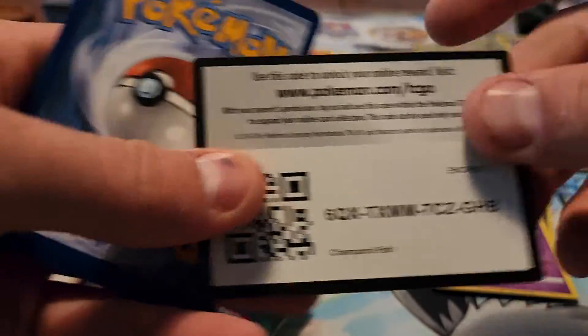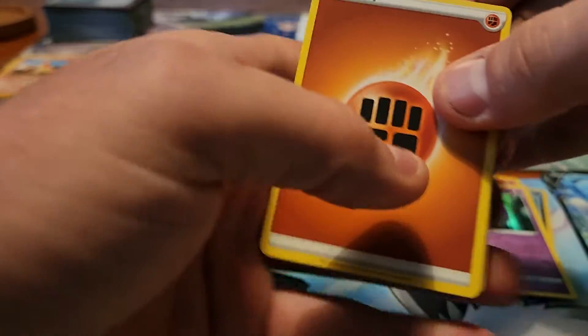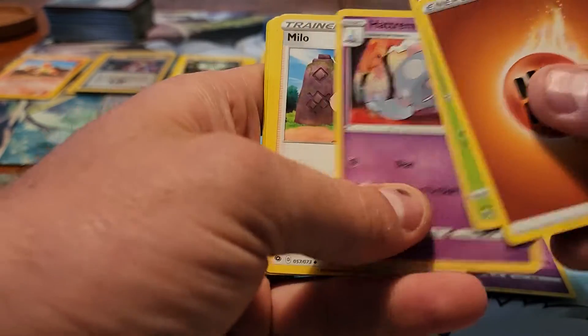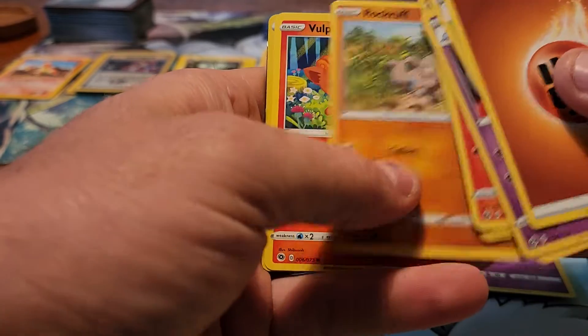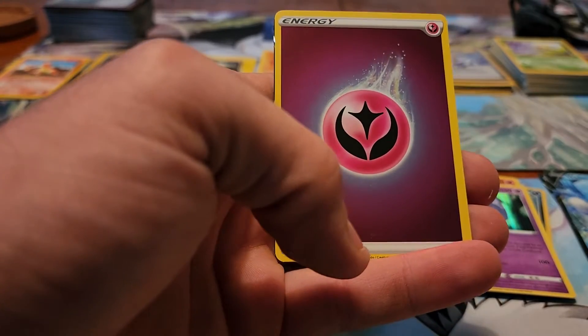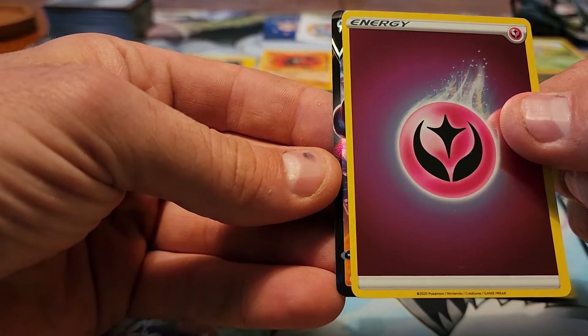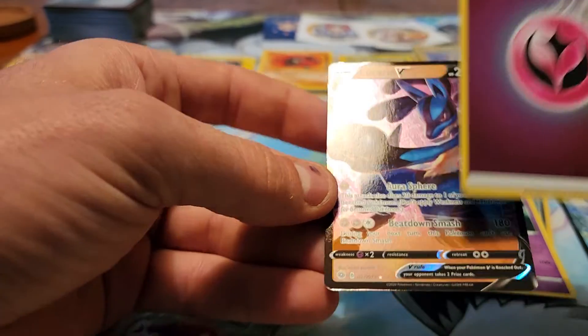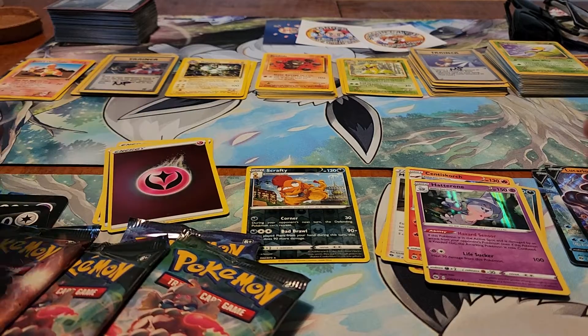Seven packs to go, including this one. Fighting Energy, Beedrill, Hattrem, Milo, Sizzlipede, Galarian Zigzagoon, Scraggy, Rockruff, Vulpix, Reverse Holo of Fairy-type Energy. And that appears to be a normal V — Lucario V. So another Ultra Rare, two back-to-back.